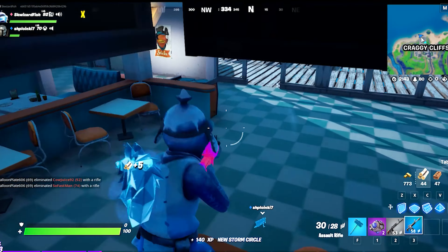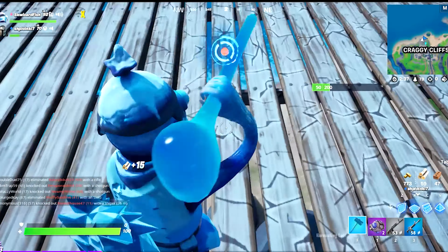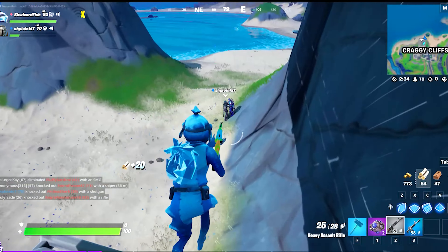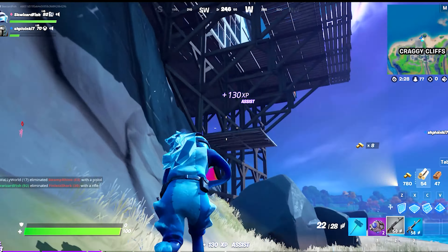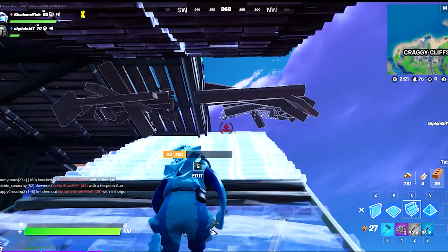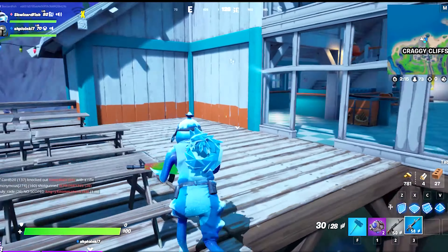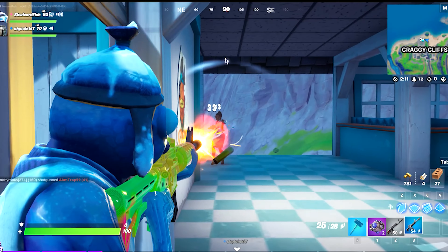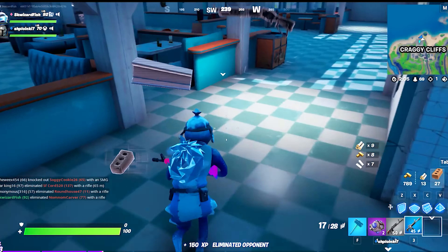So why don't you tell us where we are, Squizzy? We are in Craggy Cliffs attempting to chop down Fishstick's restaurant. Unfortunately we got interrupted by this guy, and now we have to go find his friend. I think he's back up at Fishstick. When you chop the bottom of the building out, everything from the top falls down. Let's watch this kill. Very nice. Back to work.